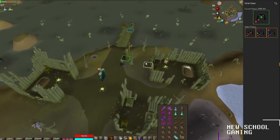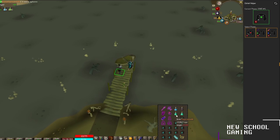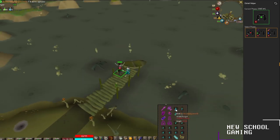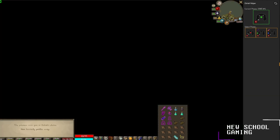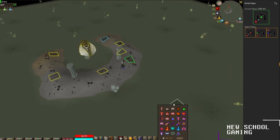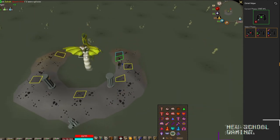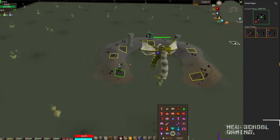I am back at the Poisonous Wastes and re-geared. Running down the dock now — going to take a bite of anglers and sip the divine ranging potion, then cross over, making sure the Zulrah helper plugin is ready. Running to the northeastern tile again, activating rigour prayer, and let's start hitting Zulrah as he's sitting there waiting.